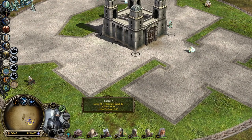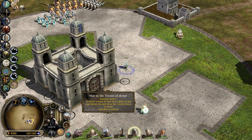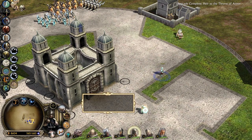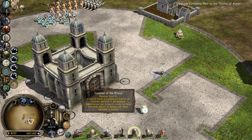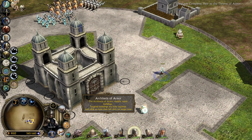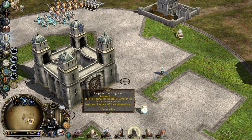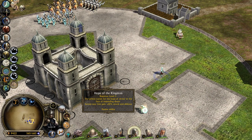And we have Aranar, Prince of Arnor — head of the throne of Arnor. He's changing form. Allied heroes nearby receive, for some time, triple amount of damage and armor — that's kind of crazy. Architects of Arnor — pretty much building repair, nothing crazy. Charge of the Prince — for a short time he gains 20% movement speed and attack speed. Hope of the Kingdom — the prince stands for the hope of Arnor in the face of impending doom; heroes near him gain 25% attack and defense.